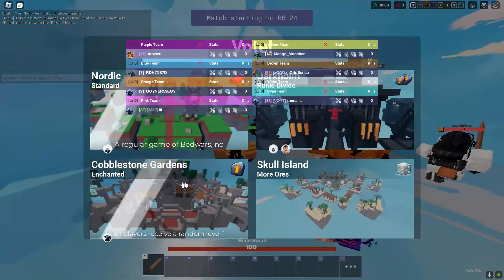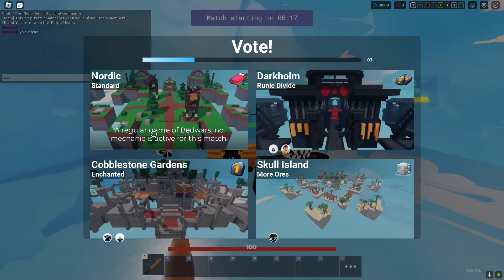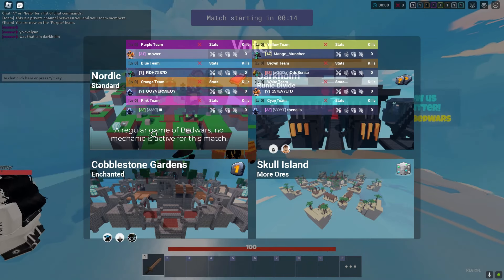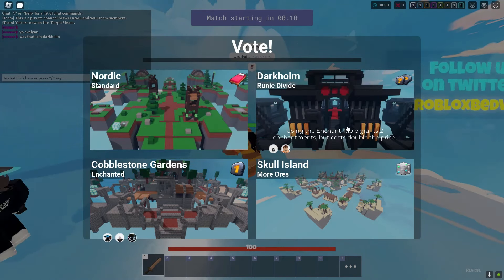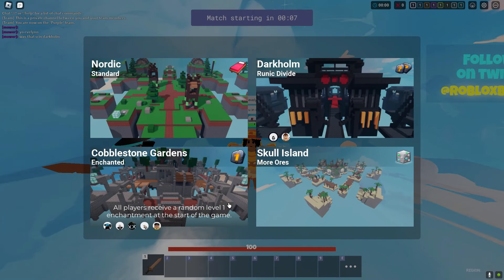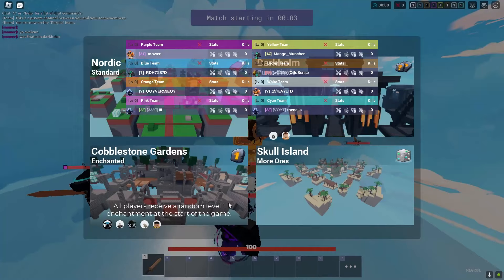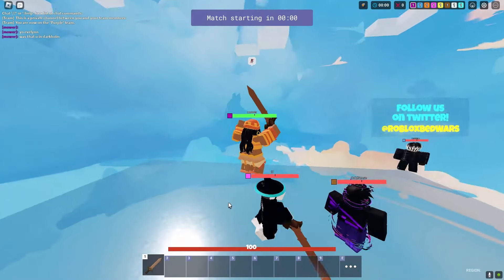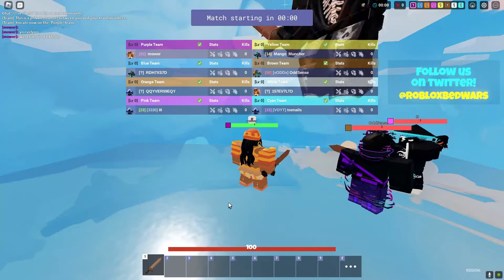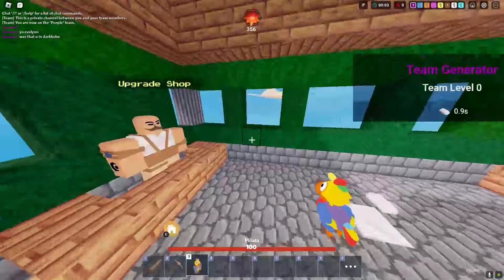Is that the same guy from last game? Wait — is this Evelyn? I don't think it's the same person, he had a different clan tag. Cobblestone Gardens is fine for the map. There are three Evelyns — because Evelyn is a free kit this week. Two Eldricks too. Critical strike isn't bad.